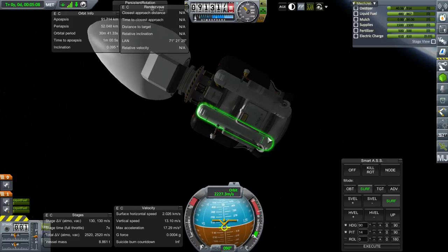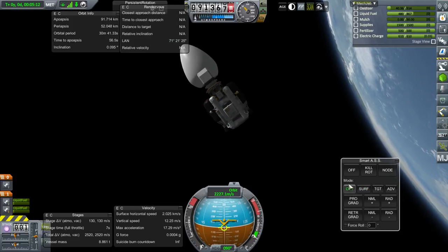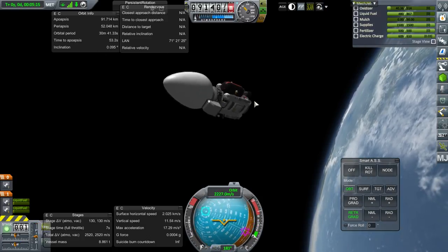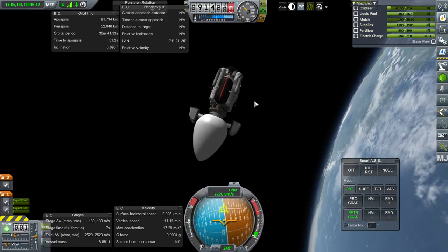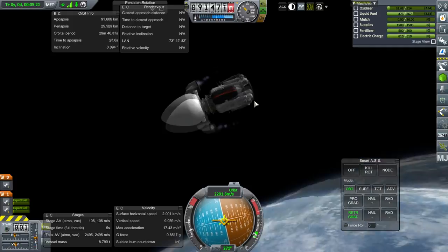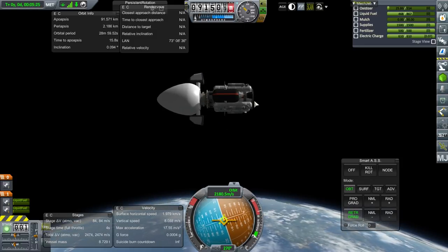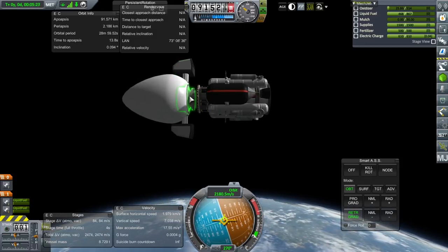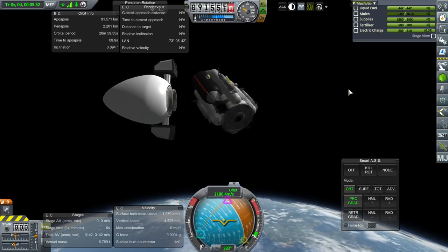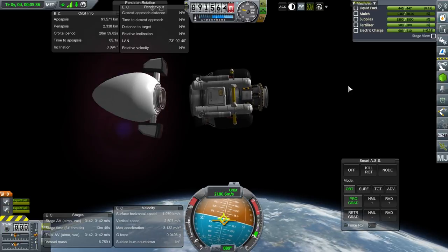I went a little bit too far there. I need to go retrograde to make sure the egg gets disposed of. Back down you go — that should be pretty decisive. Throttle down. Separation. Ignition. And bye-bye.